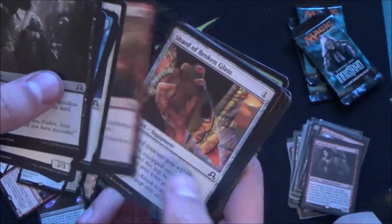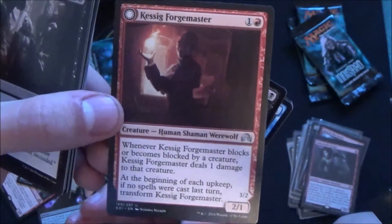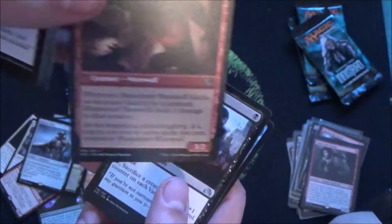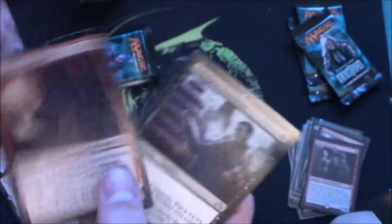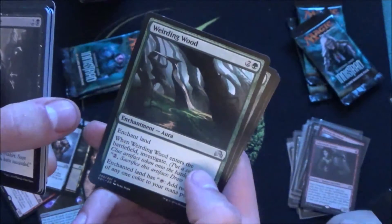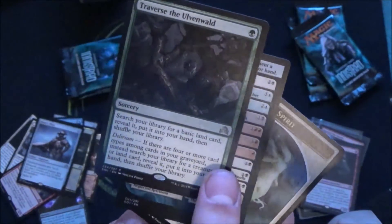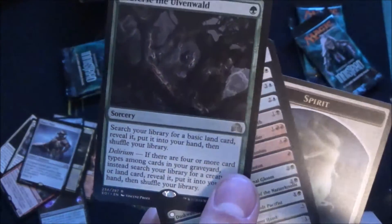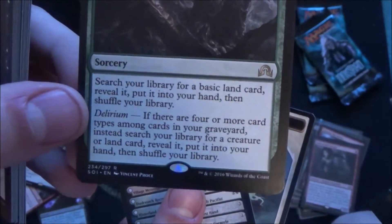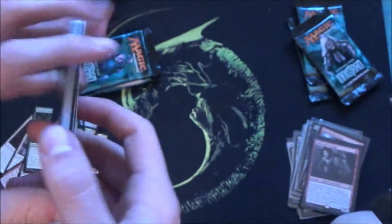Next booster — love the smell of those new boosters. We get a Kessig Forgemaster — really interesting, a 2/1 with a nice ability, and if it flips it deals 2 damage. The Indulgent Aristocrat, Manic Scribe, Weirding Wood, and — I wanted this one — Traverse the Ulvenwald. One mana, search a basic land, but with delirium active you can search for any creature or any land. Save this card.